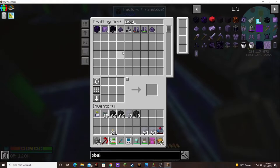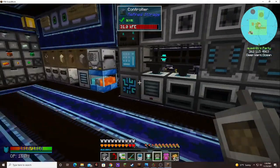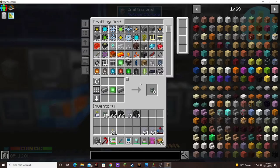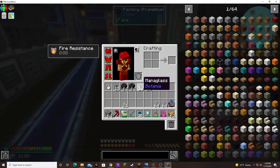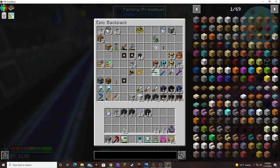We could probably go ahead and do the neural processor. Let me get rid of some of this stuff. I've changed a lot of the floor, got lots of extra. The botanium glass I can put back out here.